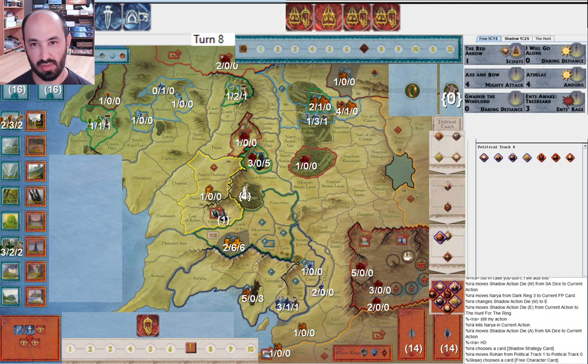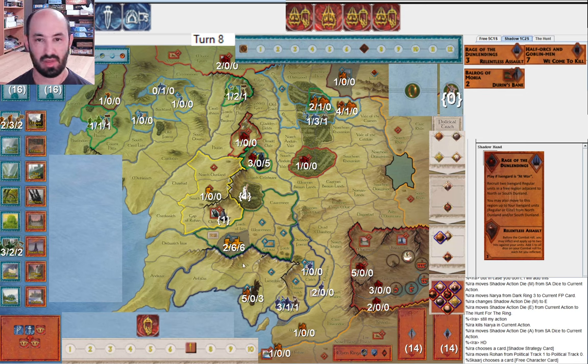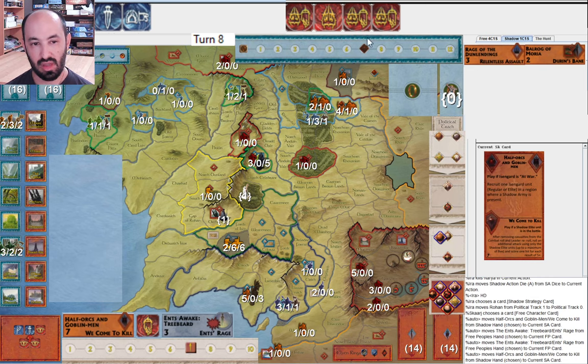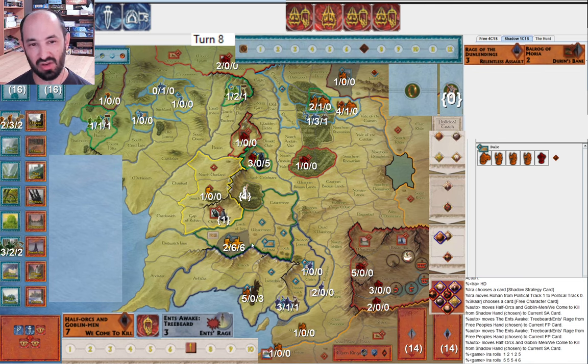I attack into Helm's Deep. I don't have the Witch King, so I'm only going to get to play We Come to Kill and Relentless Assault. I think I have two attacks to do this - attack once in Helm's Deep, a second time in Helm's Deep, then go to Westfold, then to Edoras. I start with We Come to Kill - incredibly good. I was playing to the outs I had as Shadow, mustered up a bunch in Orthanc in advance because I thought this is the best chance I'm going to have to get more victory points, and I gave up on Erebor. I get one hit, they get three hits back. I do We Come to Kill and get only one - I'm not going to press.